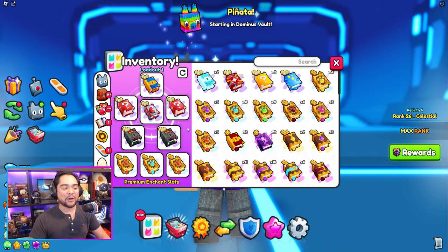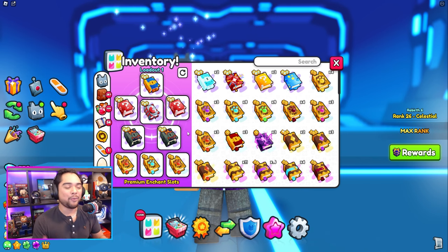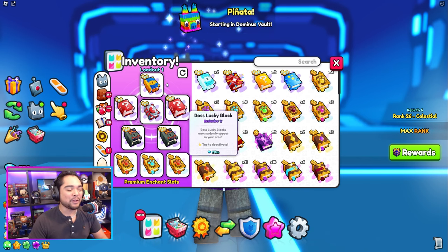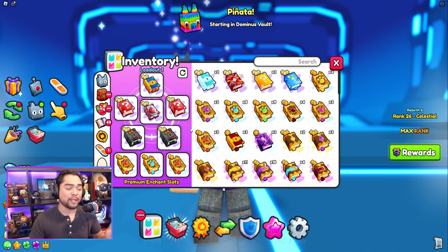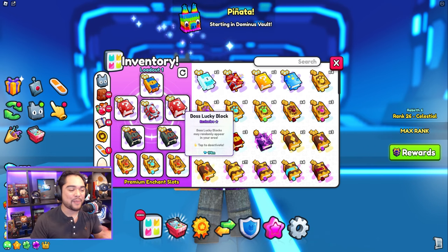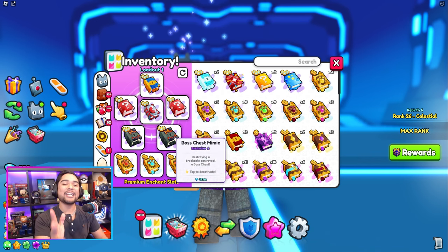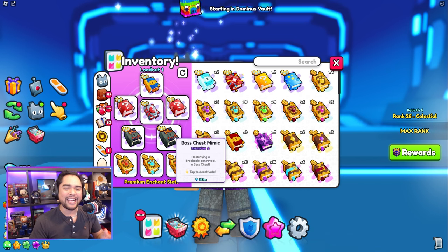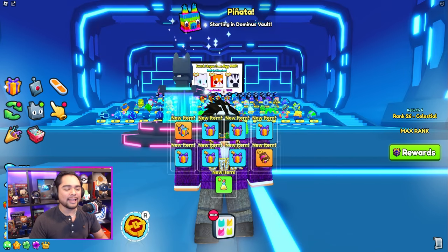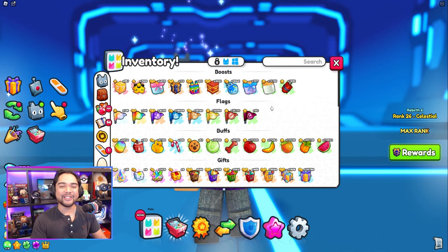I know a lot of you guys have been curious as to what I have been constantly running. If you guys watched the video about a week ago, this is my fully maxed setup, which I am literally running almost 24/7. As a maxed player with basically maxed enchants, I am using two Boss Lucky Blocks and two Boss Chess Mimics, and I feel like this is a good mix which allows me to get as many items as you guys have already seen in the inventory.